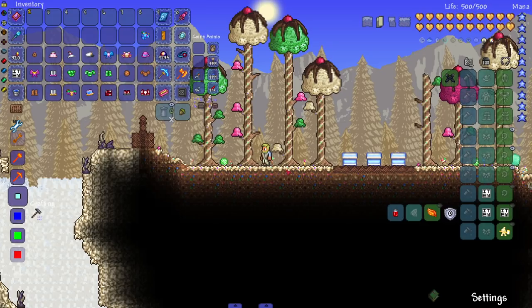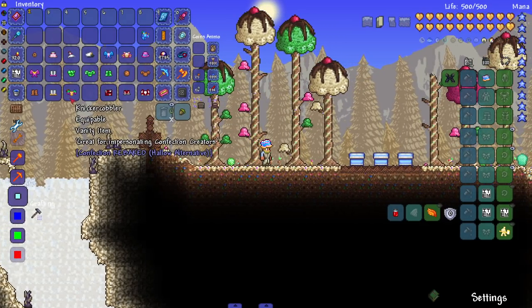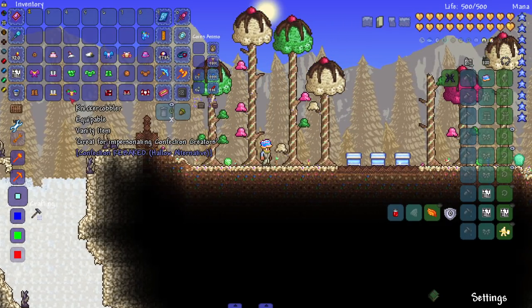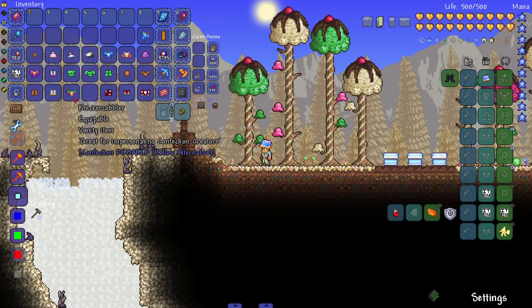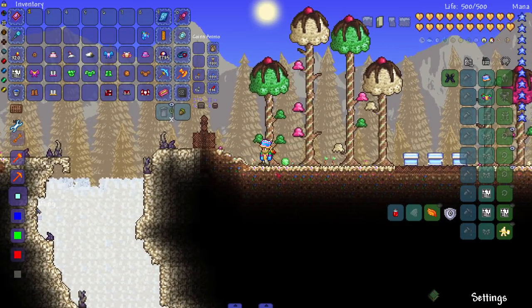We've got a top hat, a cobbler outfit — great for impersonating confection creators. I believe this is a reference to the original creator of the forum post, not necessarily the mod devs. I don't think they're the same people, so this is just a homage to the original creator. It looks really cool too.